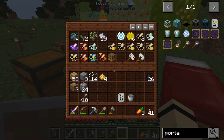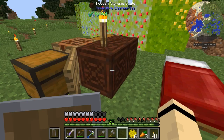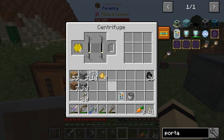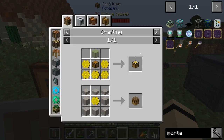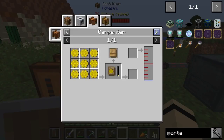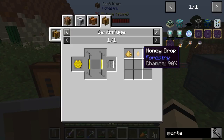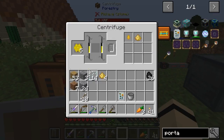I did break some of those combs — but I do have some, so let's run these through the centrifuge too and see if they give us anything different. Looking up the recipe: honey drop is 90% chance and beeswax is 100%, so that's the output from parched combs.